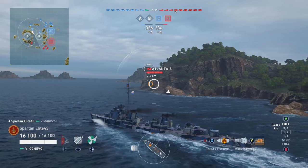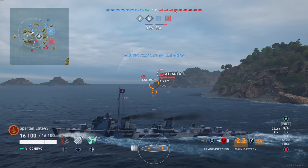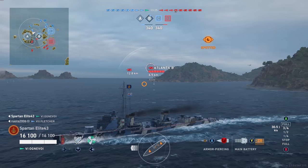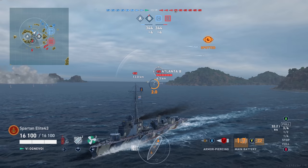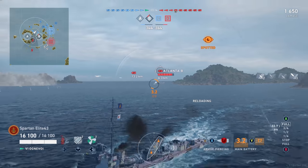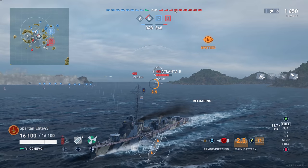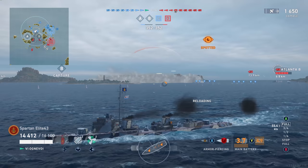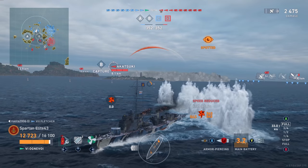There's an Atlanta, and we're already in radar range — this isn't good. Immediately I get on comms: guys, I need help, we need to get this Atlanta out of here now. I get spotted because there are Akatsukis here as well. This Atlanta is the absolutely worst case scenario for me. But luckily, he doesn't do what he should do — absolutely ruin me and the Fletcher that are right here. He's so preoccupied with shooting at either the cruiser or the battleship that we're actually able to sit here and tee off on him.